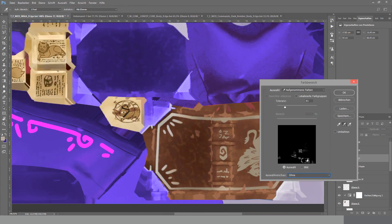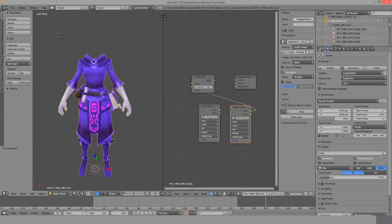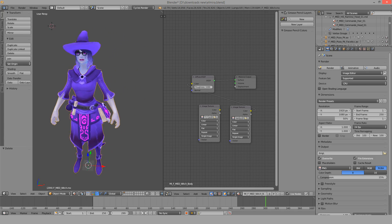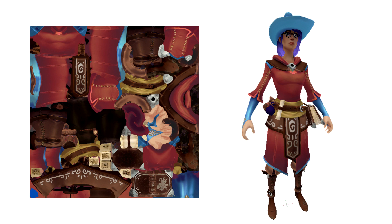You might wonder where the cube effects are. The cube effects are animated, so I'm not actually painting them on the texture. The cube effects are an additional texture - I had to determine which parts I wanted the cube effects to be on. On this effects texture, everything that is green has the effect and everything that is black doesn't.